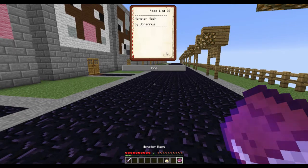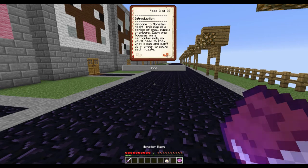Monster Mash by Johannes. 33 pages, that's a lot of reading. Introduction: welcome to the Monster Mash. This map is a series of small puzzles - I basically covered that. The lights in front of each door will turn on once each puzzle is solved. Solve all the puzzles to open the door to the Monster Mash. This book contains hints for each one. No placing or breaking blocks - actually follow number one.